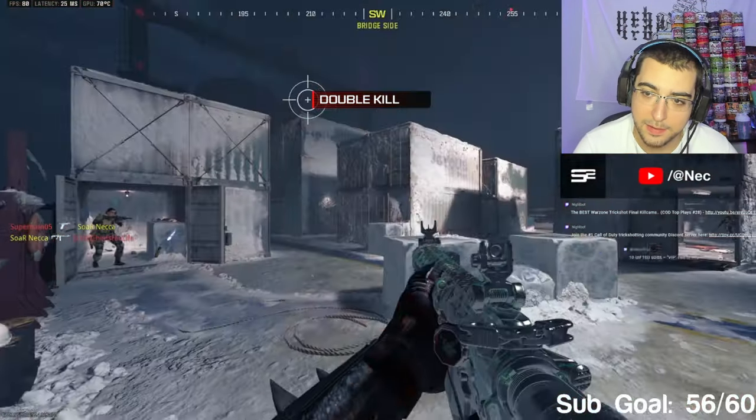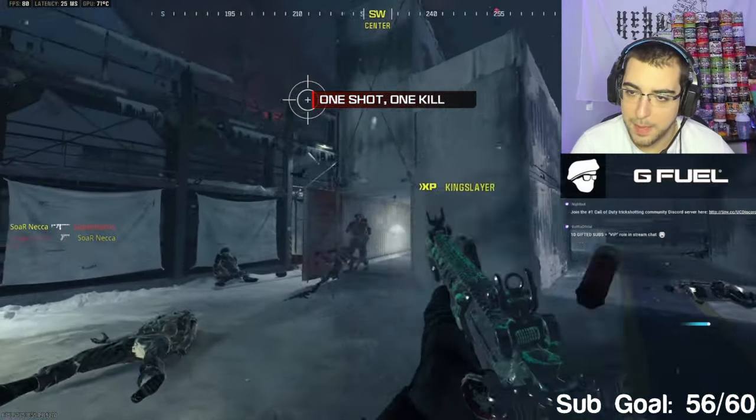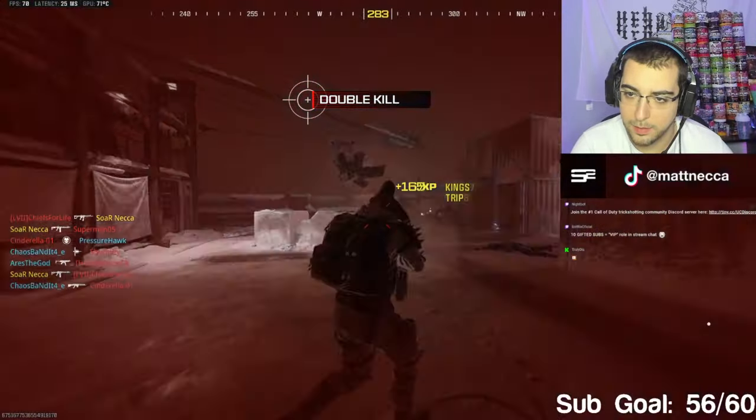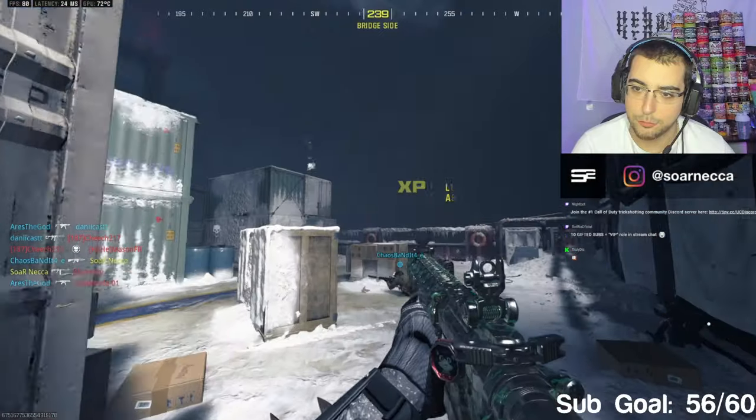Oh my god, this thing's fully auto! I didn't even realize that. I definitely want to check out that Bitvella map and the Bit Party trick shotting - you can jump higher but you can only do that online. This thing might as well be an EB, I don't even have to let off the trigger.